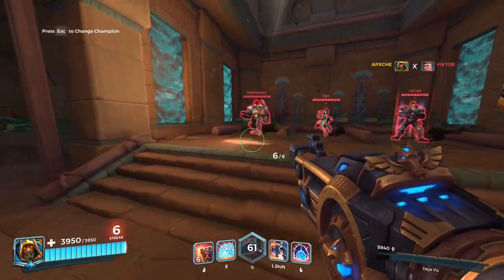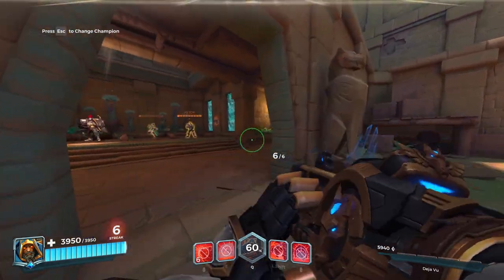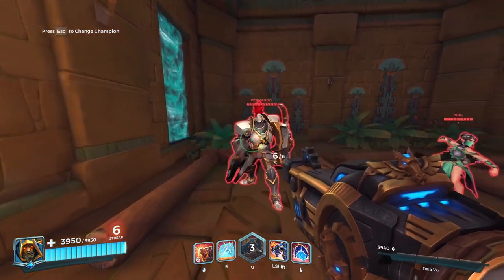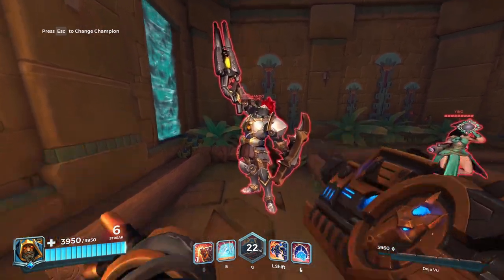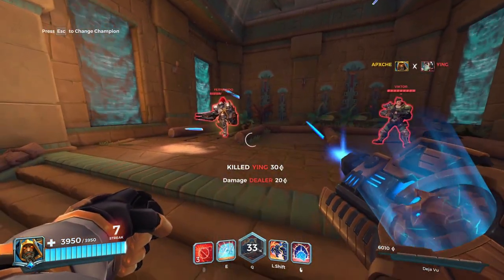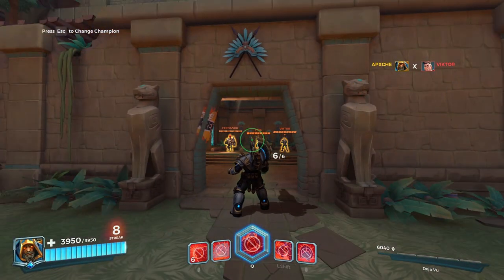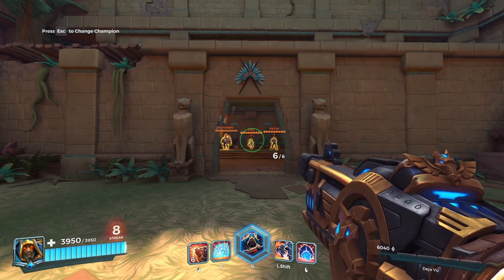By only freezing one, you'll keep ult charge — you'll be at 40% and be able to build it back up really quickly. A lot of Atlas players will freeze, look for another freeze, freeze again, keep looking — and that whole time Atlas isn't doing damage. Atlas does a lot of damage; you can three-burst a support. You do good damage, so don't spend all that time hunting for freezes. Freeze one, then start doing damage.